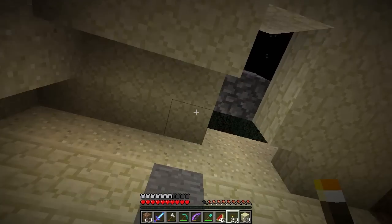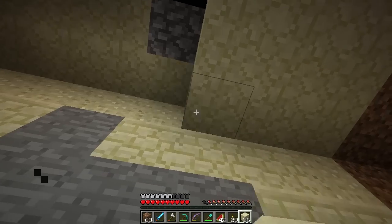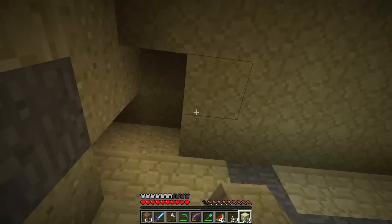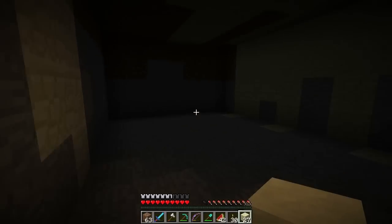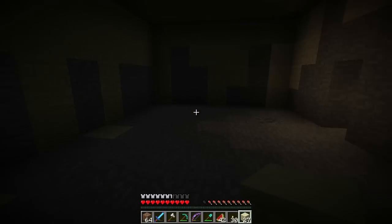Actually no, because that would be too hard to make a solid sandstone roof. We're just going to bring it down over here and just go like this. Oh, there's a torch there - that's why I'm getting light in here at all. That one torch is lighting things up. And that's actually pretty decent sized if I do say so myself.